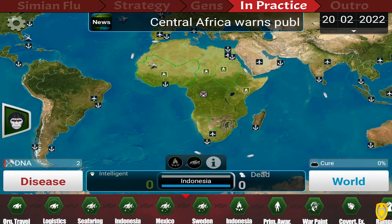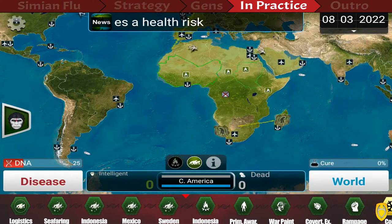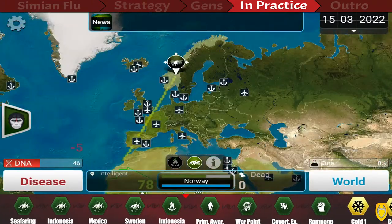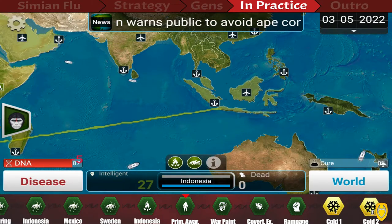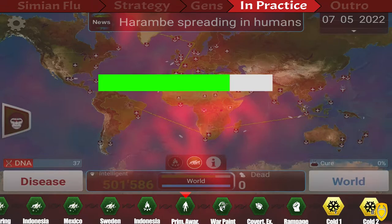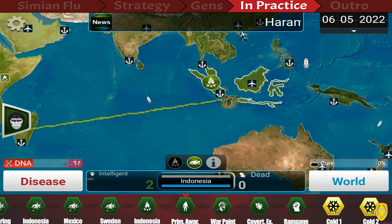Send one group toward Norway or Sweden to get to Greenland, one to Central America, and one to Indonesia. For this micromanagement, I really recommend slowing down the game — it becomes very difficult at max speed. As soon as they land, send them to the next island quickly. The way the game works is that once a country gets infected, all apes eventually become intelligent and leave. If you move them before that happens, some apes remain, so we always have apes in every country.